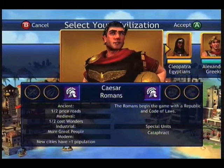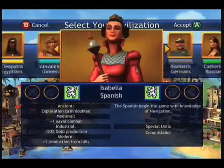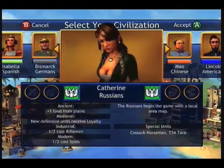Each person starts off with their own thing too. Romans get Republic and the Code of Laws, and because they're in the Ancient Age they get half price on Rhodes. Egyptians get an Ancient Wonder when they start the game. So you have a starting perk, an Age perk — things like Republic, Code of Laws, Ancient Wonder, Courthouse, and Democracy.